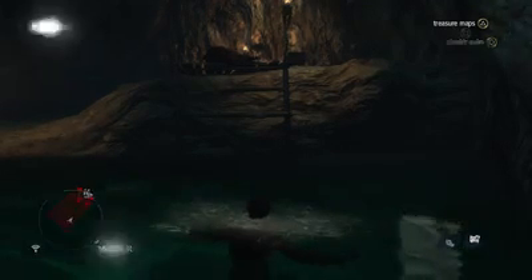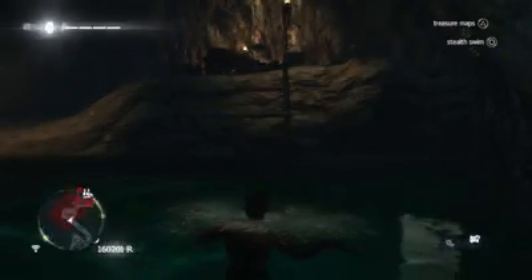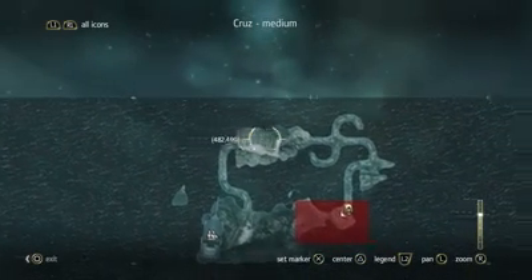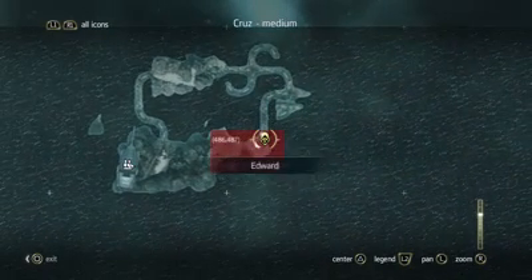Today I'll help you guys find the elite fire barrel with the coordinates 479, 487. You have to dive underwater for this one and swim all through here and all through here, and you'll end up where I am.